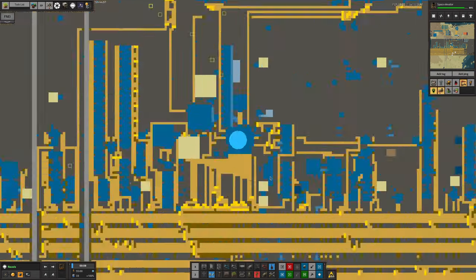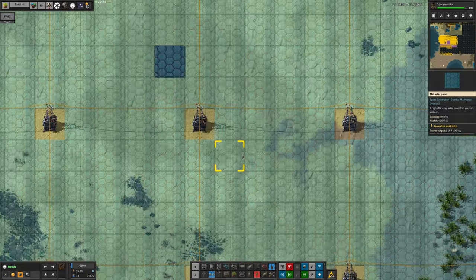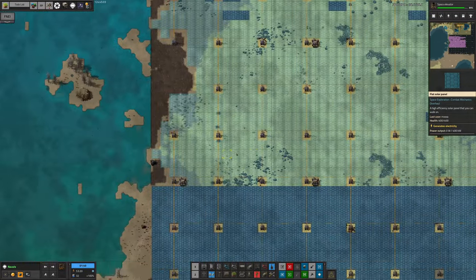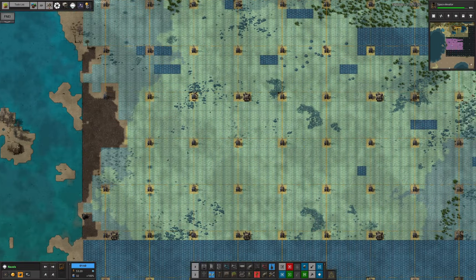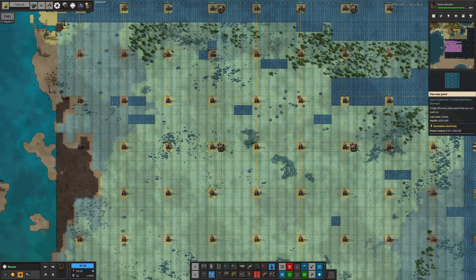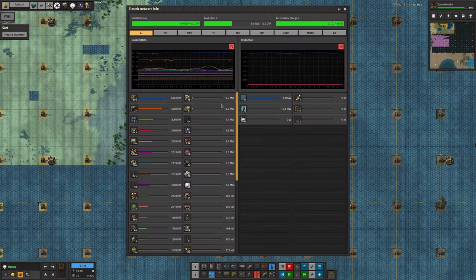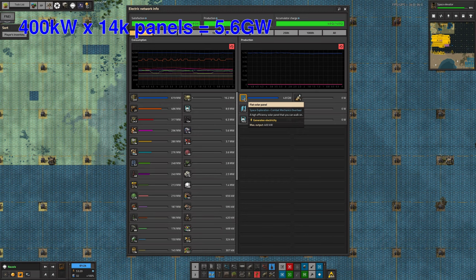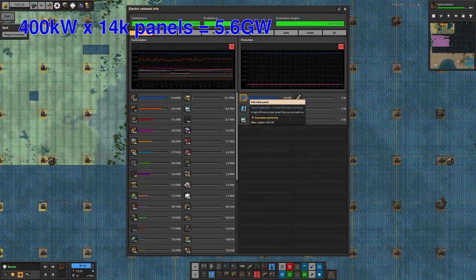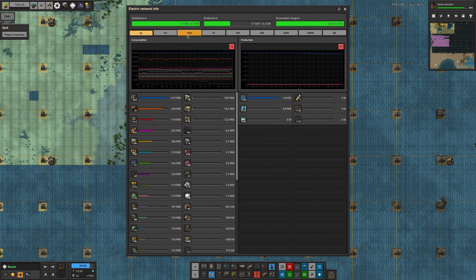Mark has also continued to expand the solar on Norvis - these massive solar arrays are just growing and growing. Every time we bring down solar panels, which have to be built in orbit, we can lay out more of this area. He's done some landfill along here to square it off. As of right now, in the middle of the day, we're capable of producing 400 kilowatts times 114,000 - certainly more than 5 gigawatts - enough to power the entire factory during the day.